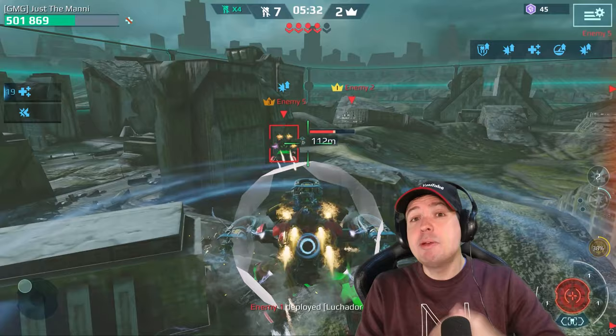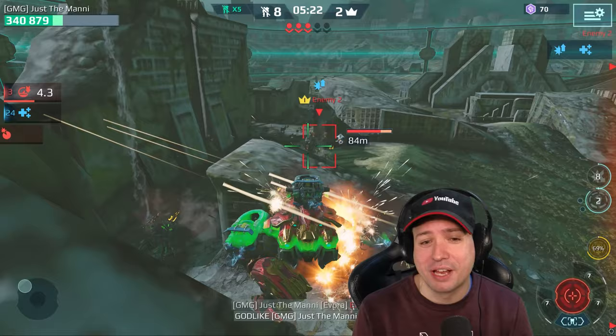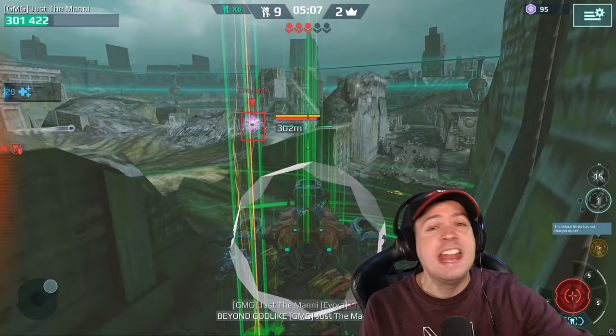Let me begin this video by showing you a little preview of an upcoming video in free-for-all with the Evora Minos — just showing you how you can easily steamroll anything people can throw at you, including Titans. It's not a problem because you have got the mobility and now you've got the killing potential, damage output, and survivability with the reflector as well. This is the perfect Titan right now that gets any job done and nobody has a chance.